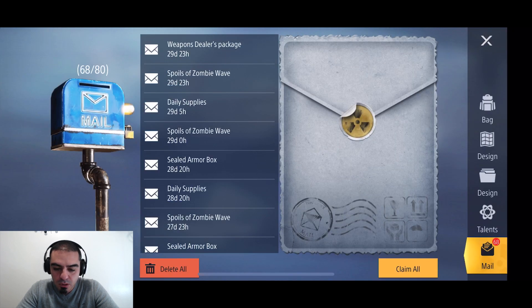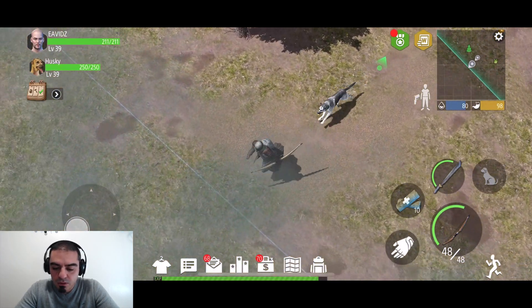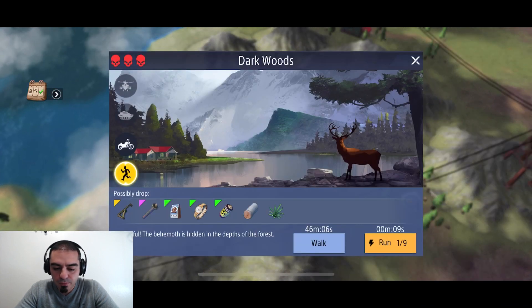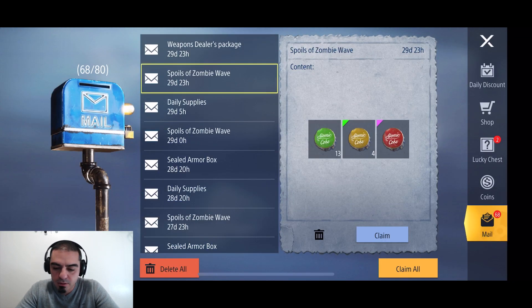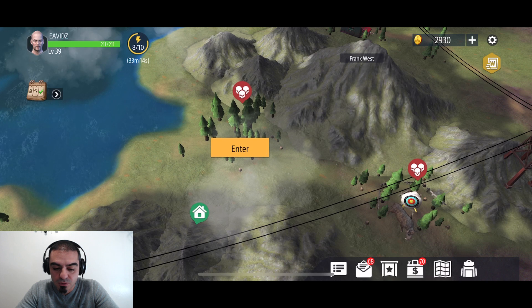There you go, that goes in my inventory — completely forgot that's where it goes. For the machete, I think we should be okay. I have enough weapons. If not, I'll grab one from my mailbox right over here. These you get them daily — don't forget to grab your rewards from here daily, guys. It's really important.